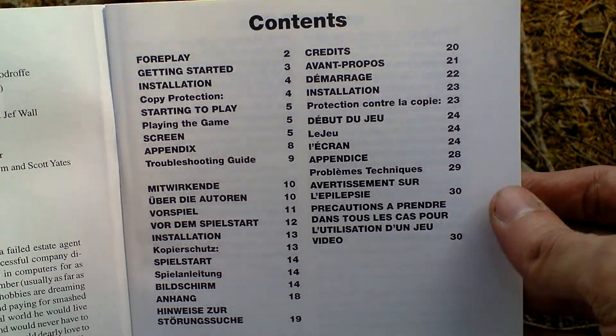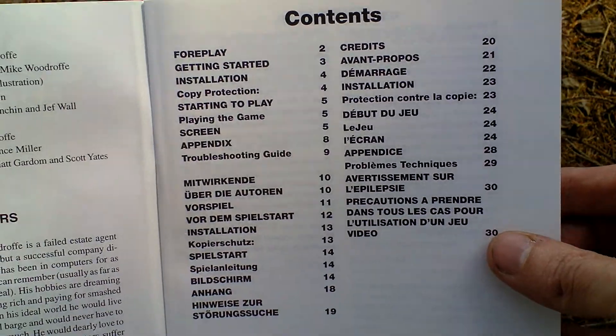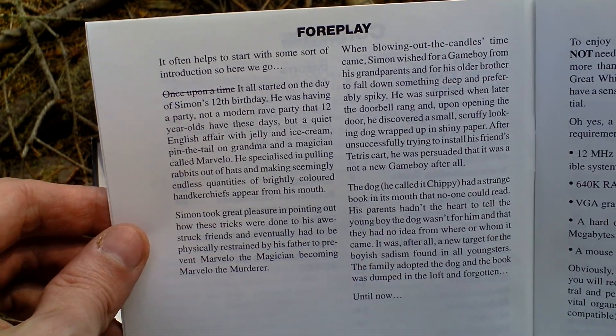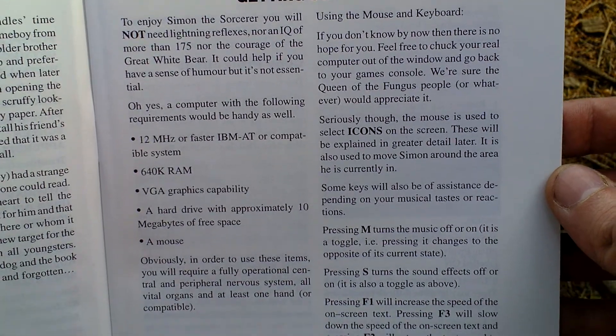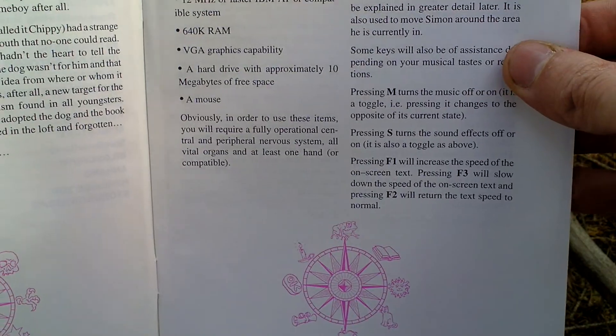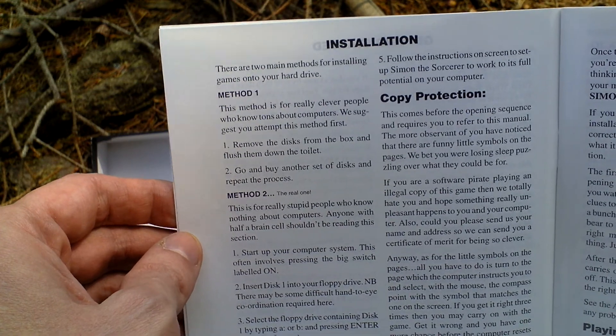And a manual in three different European languages: English, French, and German. So let's take a look at the English version for play and getting started — something about installation and setup of the game. An interesting fact is that you can still buy a big box of this game directly from the developer and publisher, from Adventuresoft.